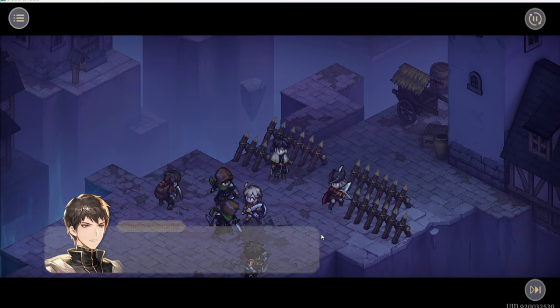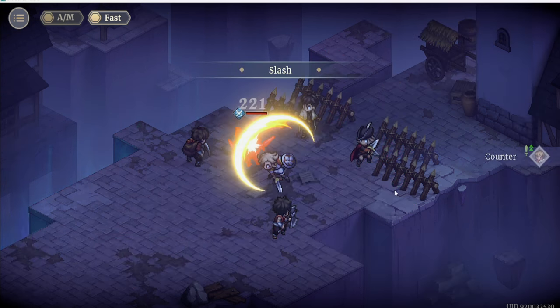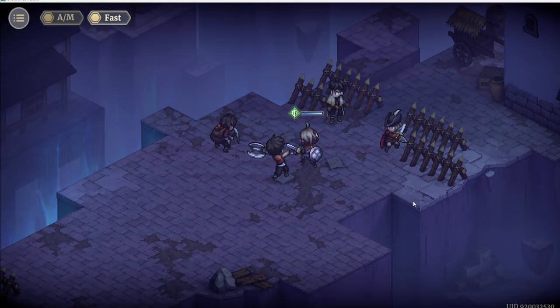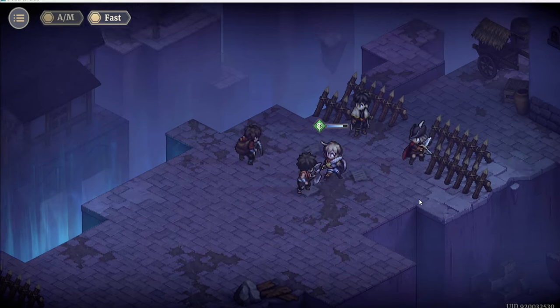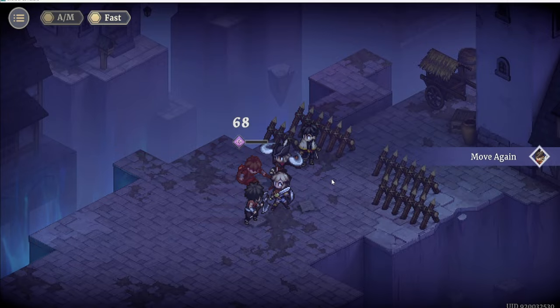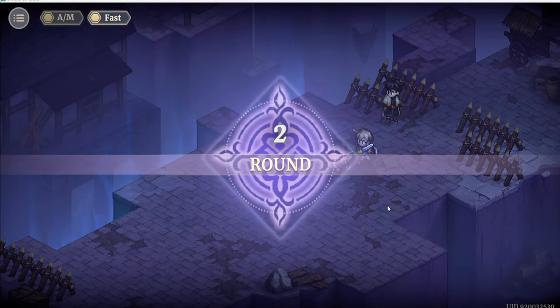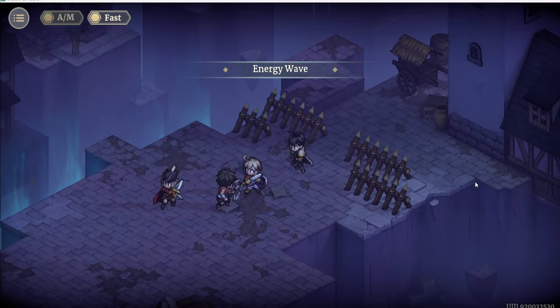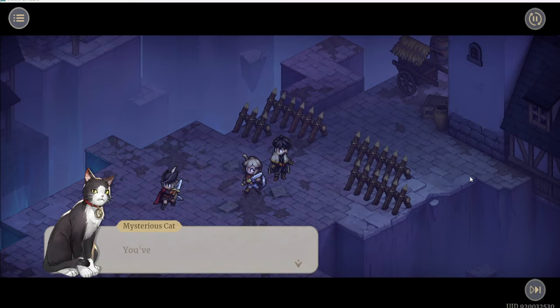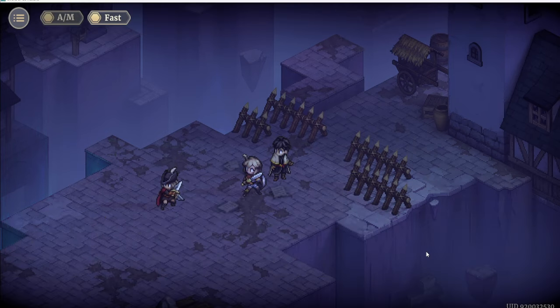Let's take the Seeker. There we go. Now let's kill this one. Healing received — I think it's a debuff. Let's go back here. Confirm. I like this style of having the turn order for the characters to do their fight or skill. It gives you some time to think about how to proceed. It's really good.